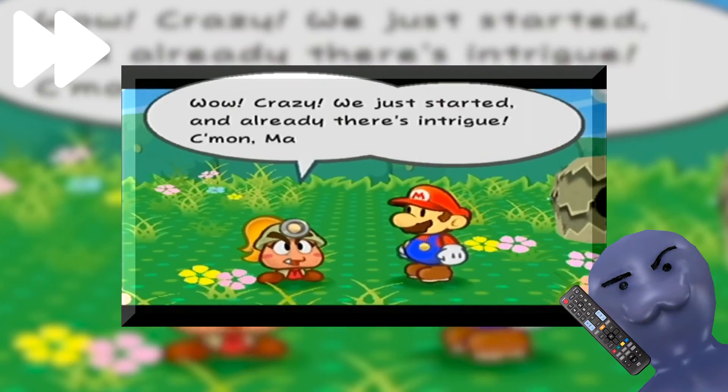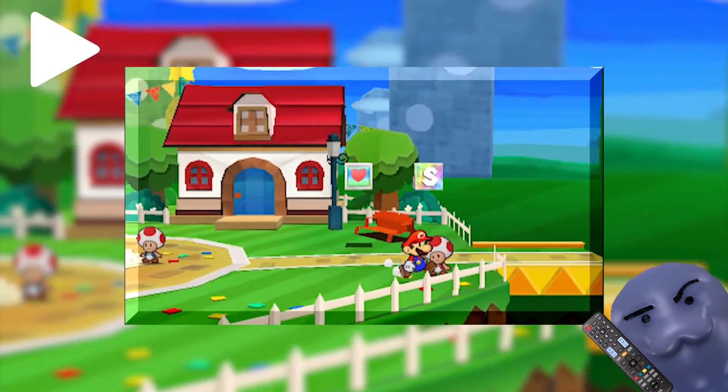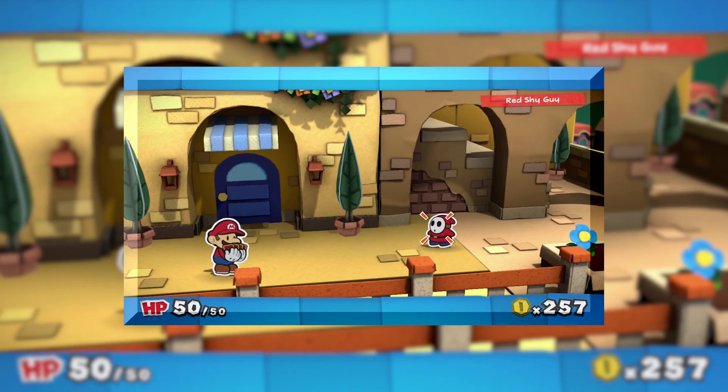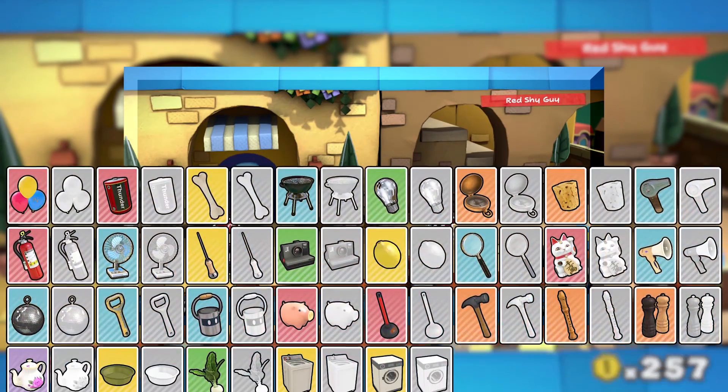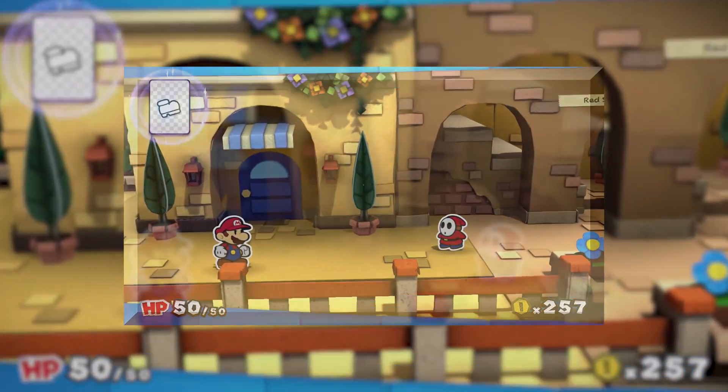Now I'm going to skip over the next few games in the series, as there isn't very much to talk about in them, so I'm moving straight onto Paper Mario Sticker Star and the most recent entry in the Paper Mario series, Paper Mario Color Splash, as I'm going to take a look at some of the Thing stickers and cards present in them. First, seeing as we just had a look at the Vulture Room, I think we'll start with the battery.